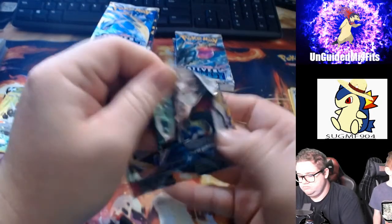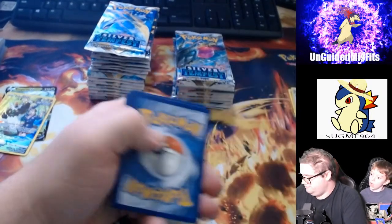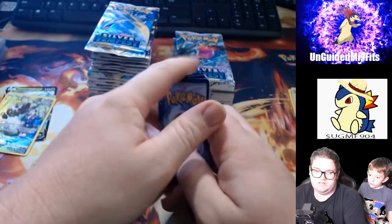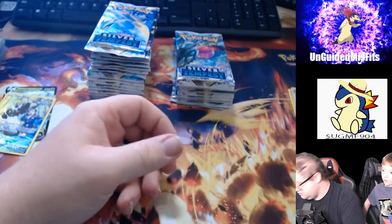Alright, we got a white code card. One, two, three, four, five, six. Trainer Gallery. Oh — a pile of sand, Lance. Yuck.